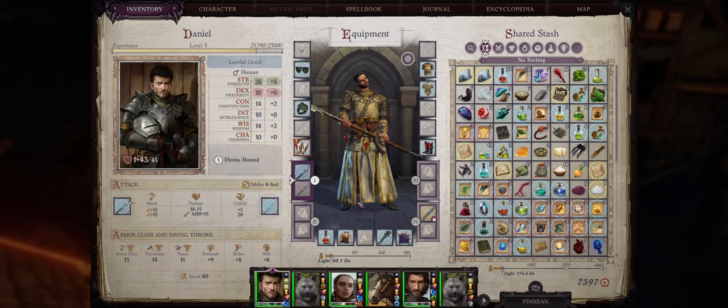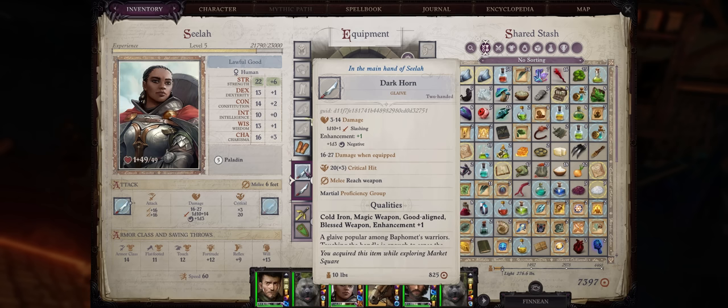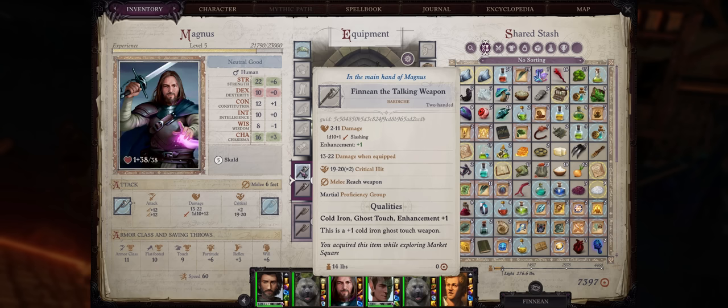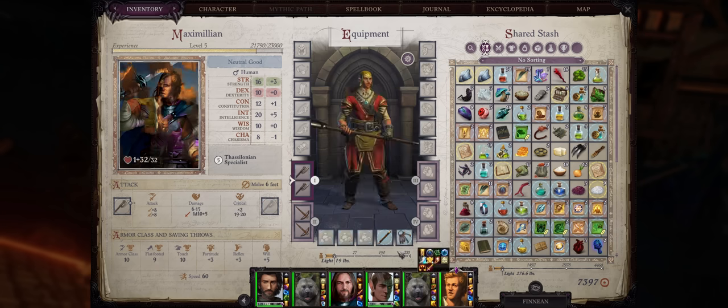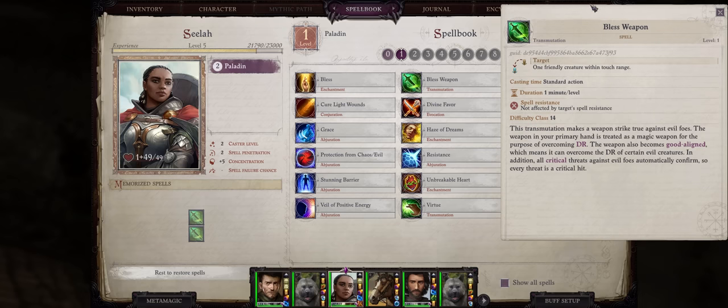As for weapons, mostly reach weapons for all my characters: the Marching Terror Glaive, the Darkhorn Glaive (already called Iron), the Decimation Bardiche (also called Iron), Finian as a Bardiche called Iron, and lastly a normal Masterwork Bardiche. Don't forget the highly useful Bless Weapon spell from Scylla to grant your allies' weapons the Good-aligned property, plus the Lifesaver benefit of automatically confirming critical hits.